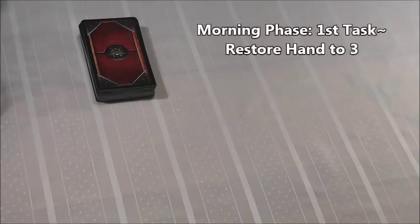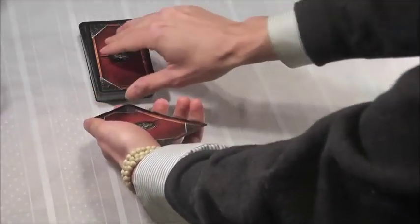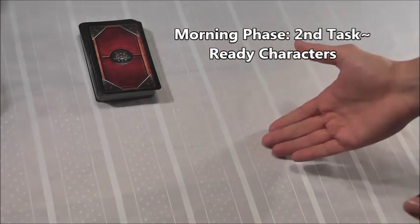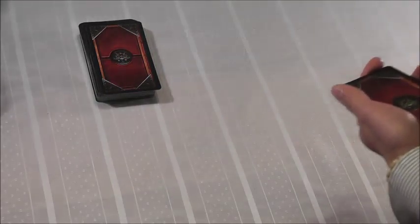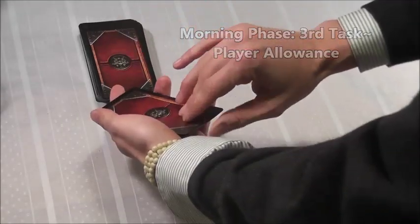The fate deck has been shuffled and I have the first turn. I begin my day with the morning phase. The first task is to restore my hand to the hand size of three, so I draw three from fate. The next task is to ready any engaged characters in my crew, but since there are no characters in play, I move on to the final task of my morning, which is the player allowance. I draw one more from fate.